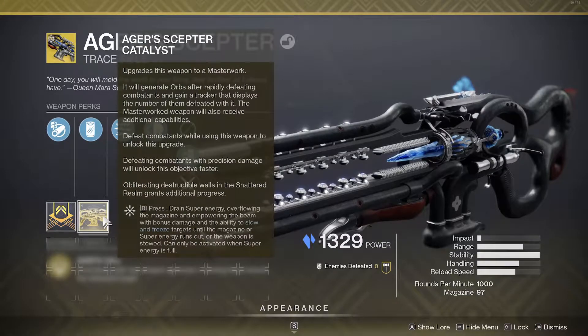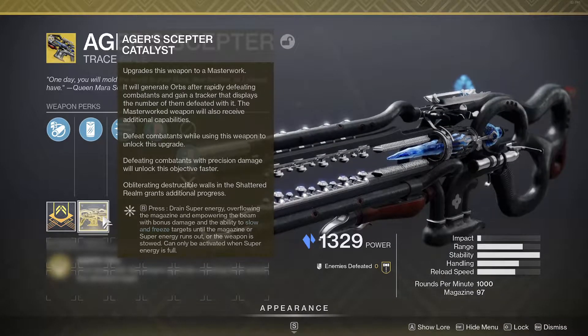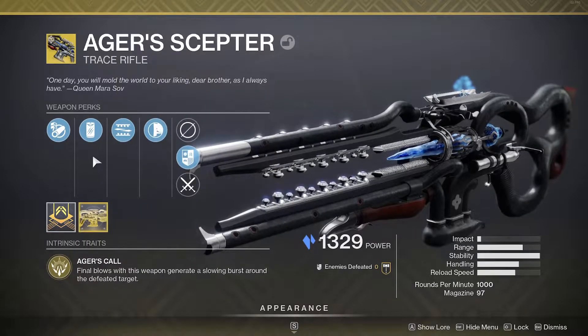The Catalyst drains super energy and overflows your mag, empowering the beam. This gives it an 80% damage buff, as well as double the ammo in the magazine, and it's going to slowly drain your super.